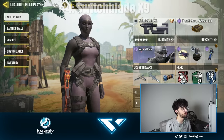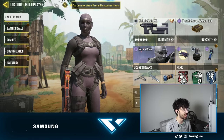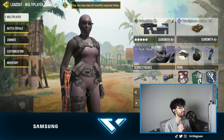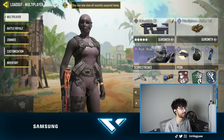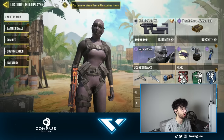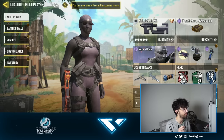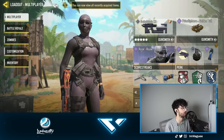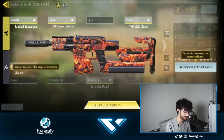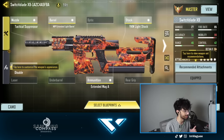Now up on number 4, we have the Switchblade X9. I do have a Tactician setup for this, but Tactician is officially banned in competitive, so I need to make a few updates. This gun is definitely above the QXR and the Fennec as of right now in the Season 7 update, especially since it's far better at longer-range gunfights. I like taking those long-range gunfights, so this is the setup I use. Sometimes I switch out the disable perk and replace it with a Granular Grip Tape — it's personal preference — but this setup is going to be good no matter what.